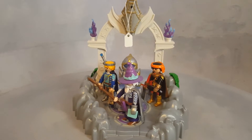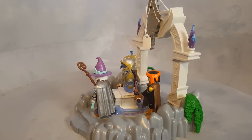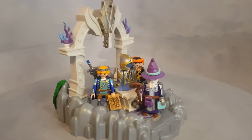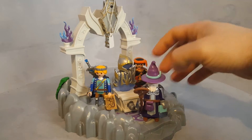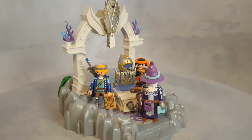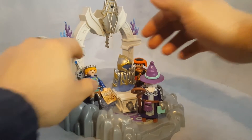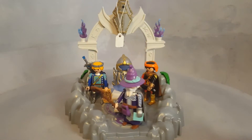This is Playmobil set 70223, released in 2019. It's the Novomor set — the Temple of Time. We have Temetor the Time Guardian, Prodi, and Arwen. They both have a map and they're both representing their kingdom, trying to find the Invencibus, which is the armor that, if you wear it, you are invincible.